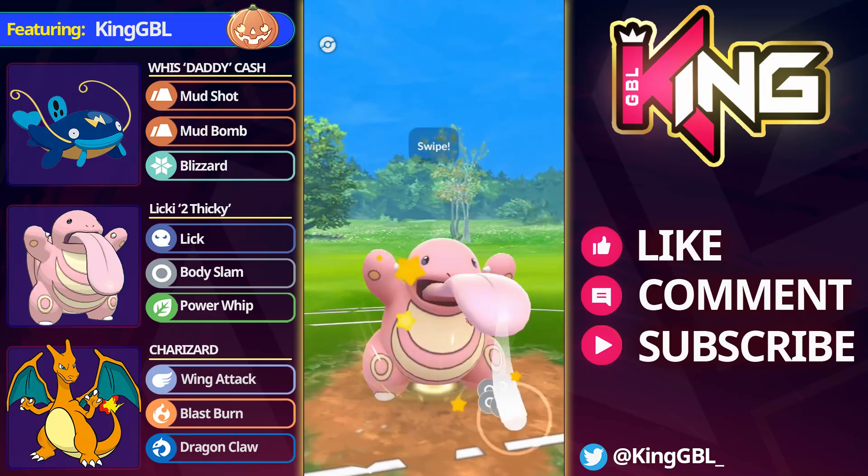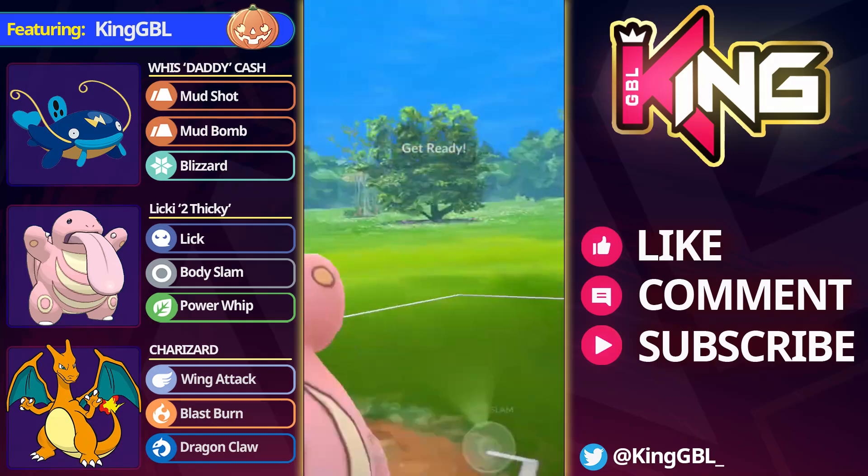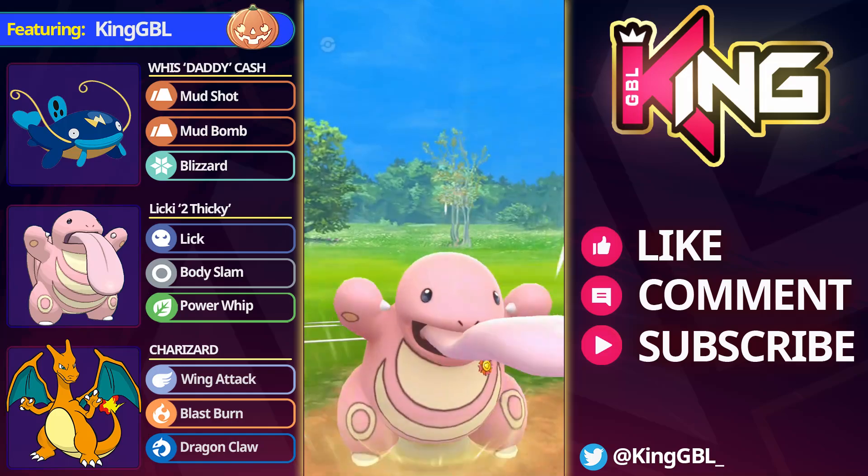Last season we had Carbink released into the game and by the time Great League comes back we're going to have Clodsire which is a Poison Ground type. So I think Shadow Whiscash could be quite decent in the Great League and it's going to be one of the hardest answers to Clodsire.